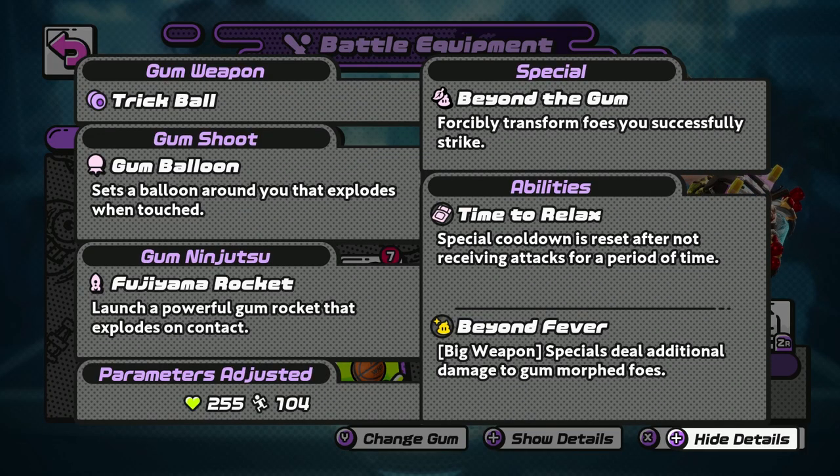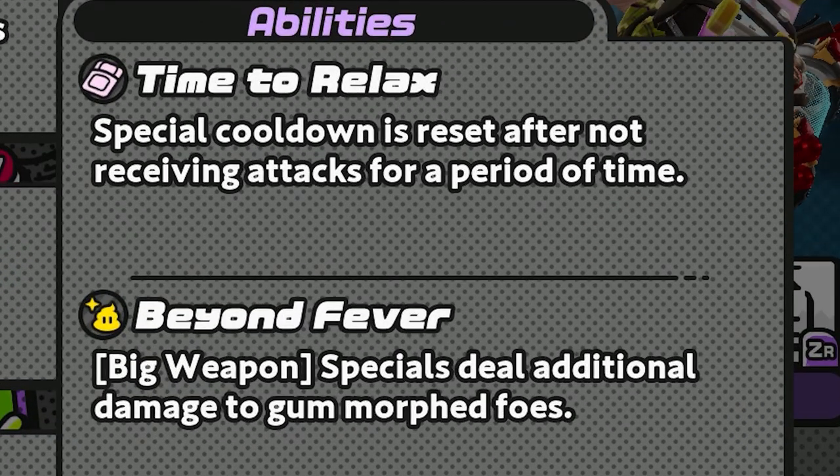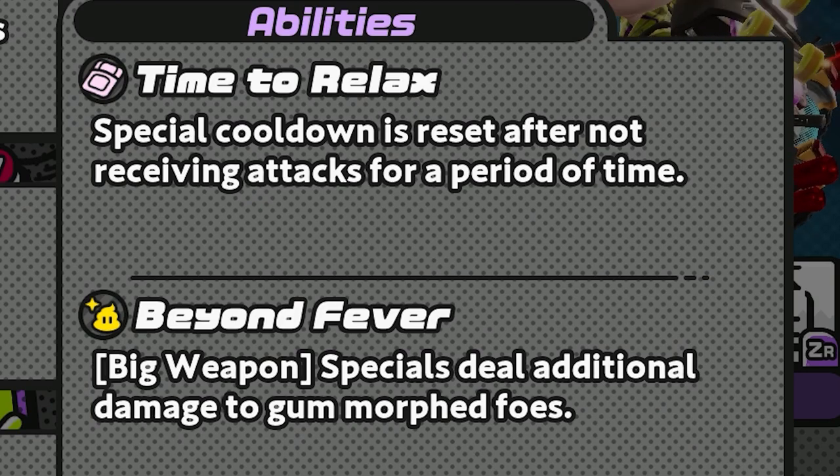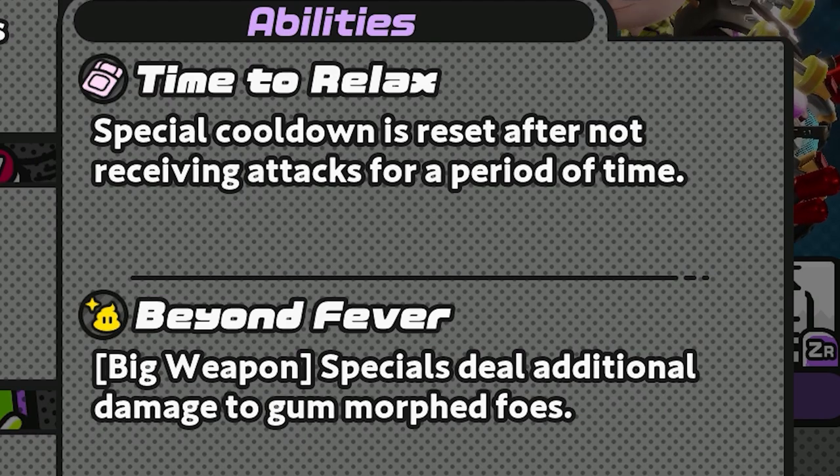Moving from the special to the actual abilities of the weapon itself, they synergize really well in and out of combat. Your first ability, known as Time to Relax, resets the special cooldown after not receiving attacks for a short period of time. That means you'll be constantly able to use Beyond the Gum the more you stay out of combat — which is vital, especially early game, because you do not want to be in combat with a trick ball early. The big weapon ability is really where this synergy works well with Beyond the Gum: when you attack transformed foes with a big weapon, you will do more damage, which is why getting drones early as a trick ball player is very important.